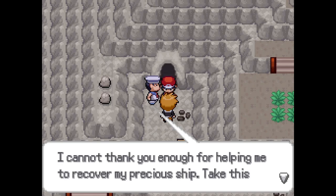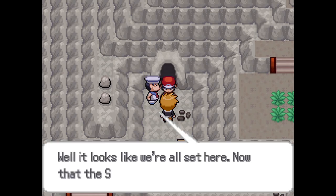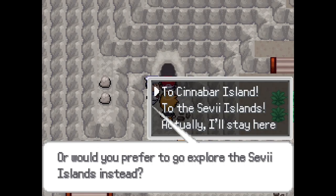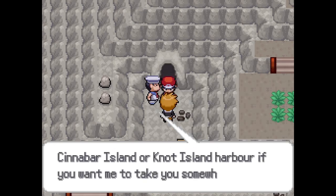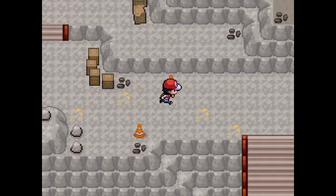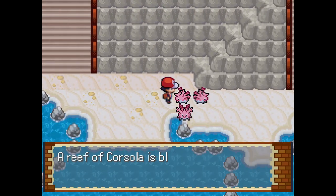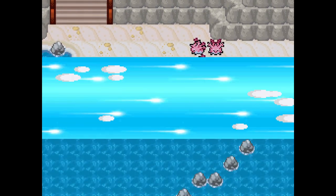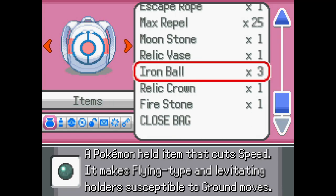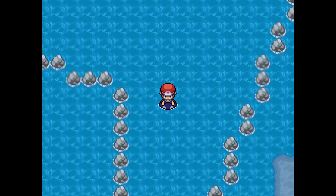I cannot thank you enough for helping me to recover my precious ship. Take this - Sea Gallop Pass - and I'll gladly take you around the Seven Islands. We're going to explore the Seven Islands! I'll gladly take you back to Cinnabar Island, or would you prefer to go explore the Seven Islands instead? Actually, I'll stay here. Well, that's cool. There's clearly stuff up here. Before we do anything, let's use a Max Repel because I don't want to run into any water Pokemon here.